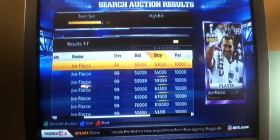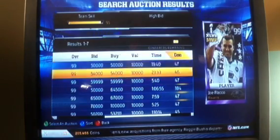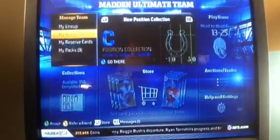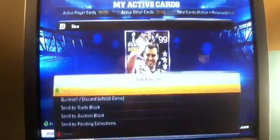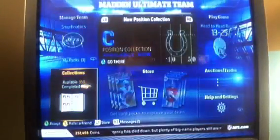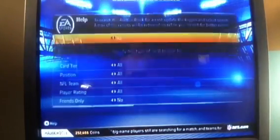The price is 50k, so I think I'm just gonna discard him right in front of your eyes, guys. Super Bowl MVP Joe Flacco — for 47,000 coins, we're gonna discard the card. And I now have 252,000 coins. So let me take a look at the cards that I got.